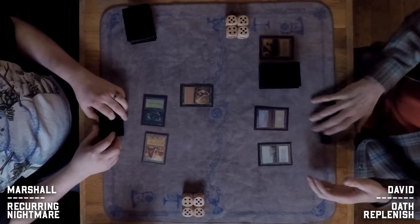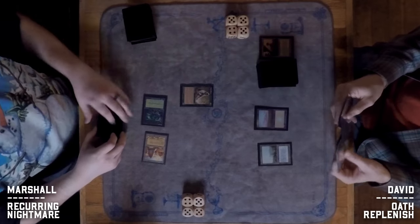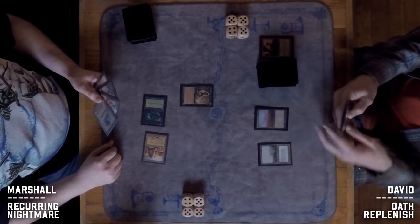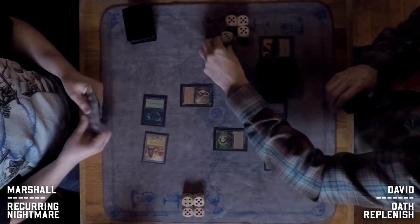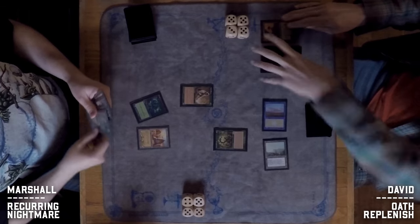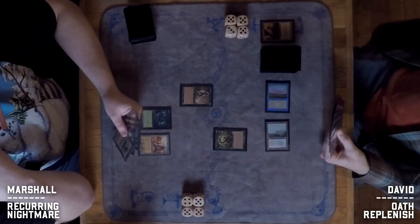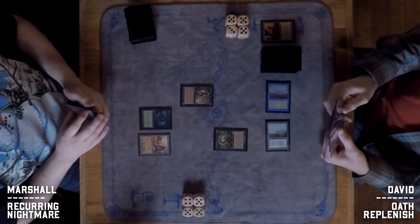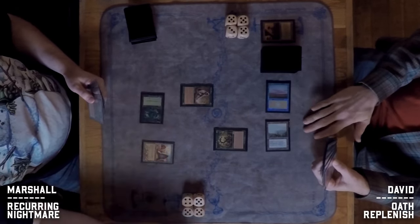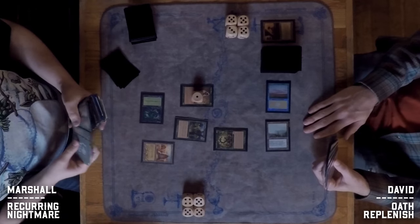An Oath of Druids comes down and that is huge for David. Marshall fires off a Naturalize in response — it looks like he has a Living Wish as well, potentially looking for answers. Despite the disruption David is likely going to get at least one Oath trigger hit.